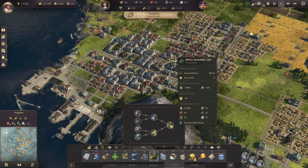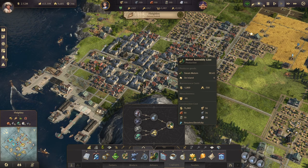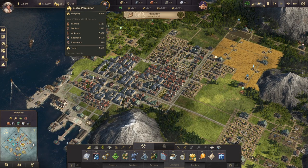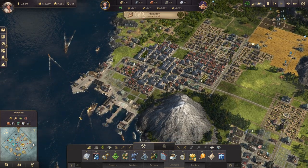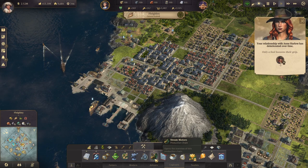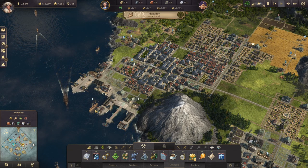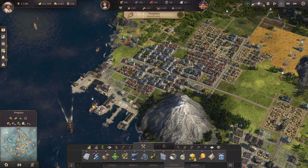Yes, you can get cargo ships, and cargo ships do require steam motors. However, as you can see, I am doing perfectly fine with my population of about 9,600 — there's 8,800 on this island itself — without cargo ships. If you need that capacity, go ahead and build the steam motor assembly line. If you don't need them and you're perfectly fine with the capacity you currently have, then there is no need to do that.